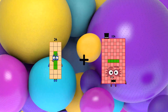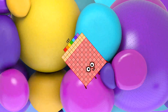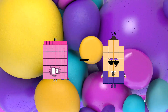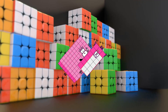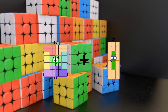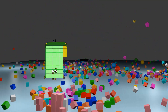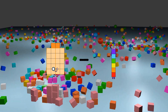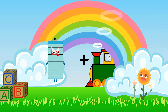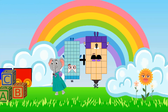24 plus 103 equals 127. 88 minus 18 equals 70. 72 plus 86 equals 158. 22 minus 11 equals 11. 55 plus 26 equals 81.